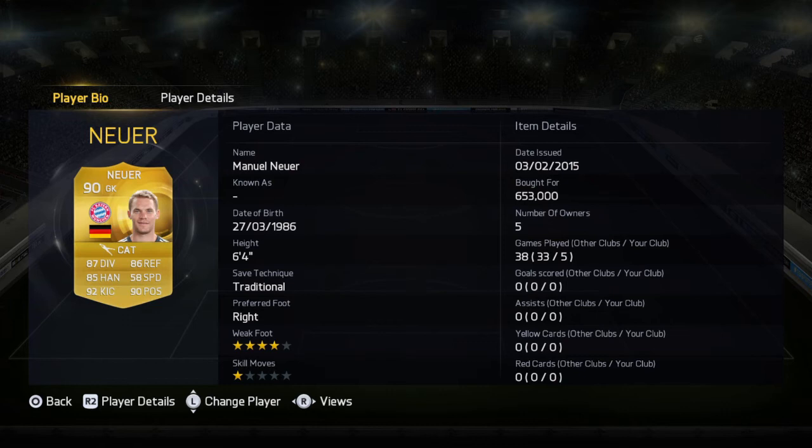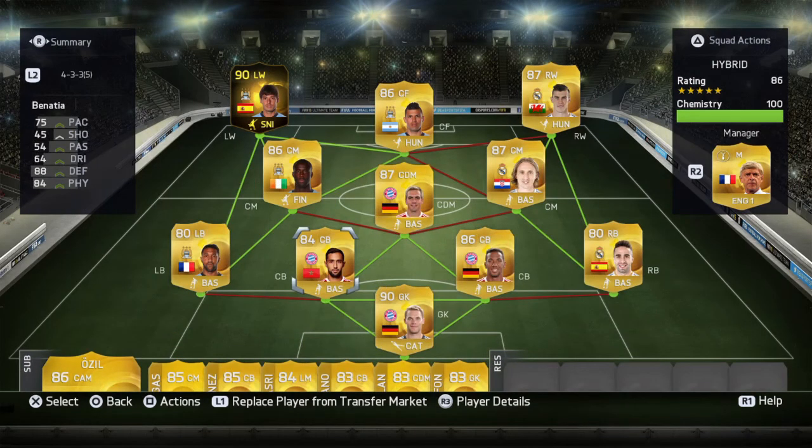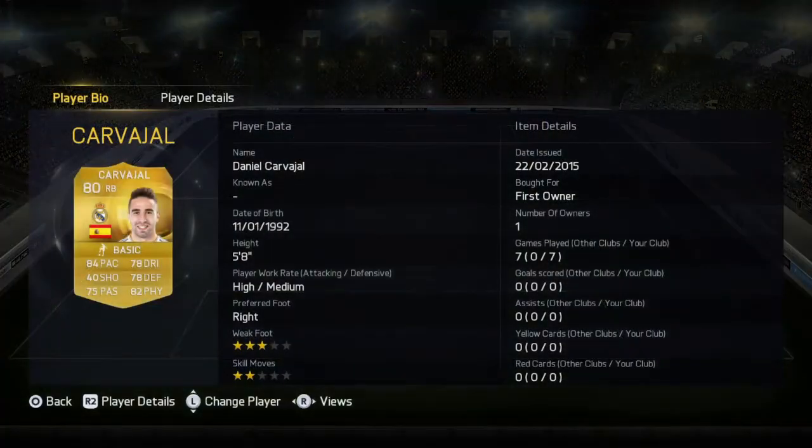Neuer — four-star, and I didn't even notice that. I recommend the Cat chemistry style; it just seems to work for me. Usually when I play against Neuer I always seem to score, but playing with Neuer he's really, really good. Remember to like, subscribe, and comment what video you want to see next.